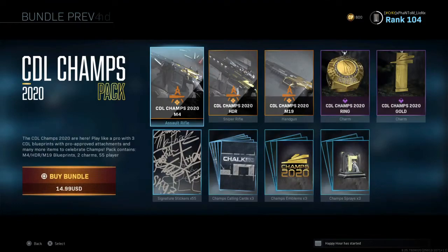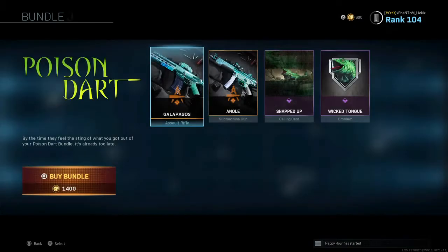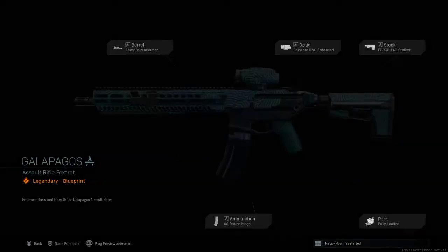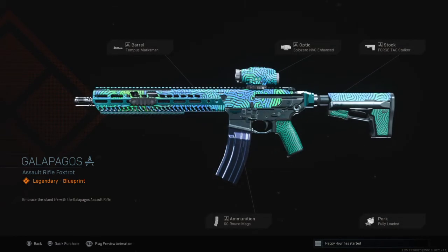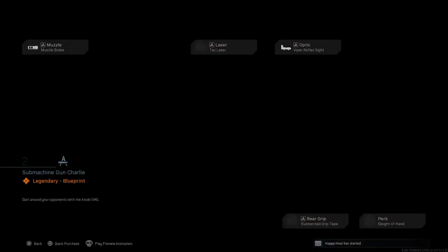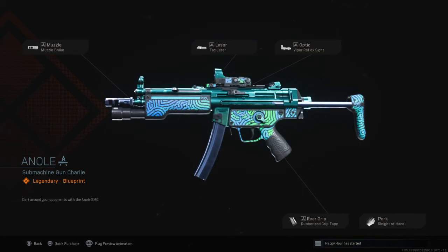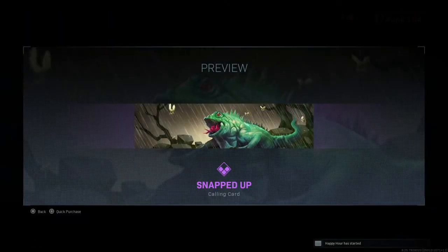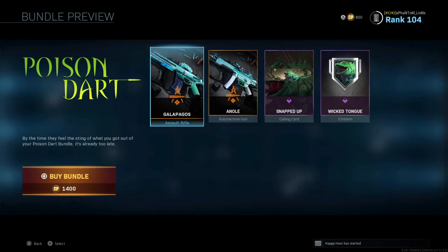CDL Champs is back in the shop. We already went through Ragnarok. Poison Dart — don't know if we covered this — 1,400 COD points. Got a Sniper Rifle here, another M13: Tempest Marksman, Solo Zero Optic, Forge Tac Stalker Stock, fully loaded, 60 round. Then you got the MP5 again: Muzzle Brake, Tac Laser, Viper Optic, Rubberized Grip Tape, Sleight of Hand. Not bad. Animated Calling Card — that's actually pretty cool. And you got the Wicked Tongue Animated Emblem, also pretty cool. 1,400 COD points.